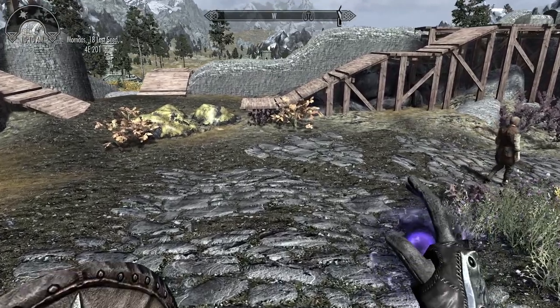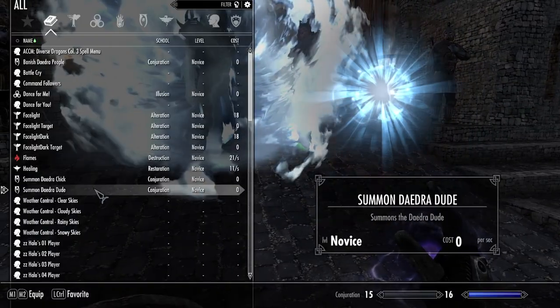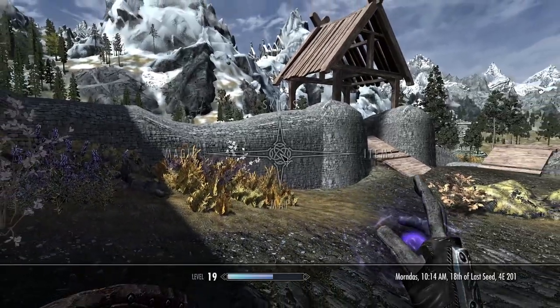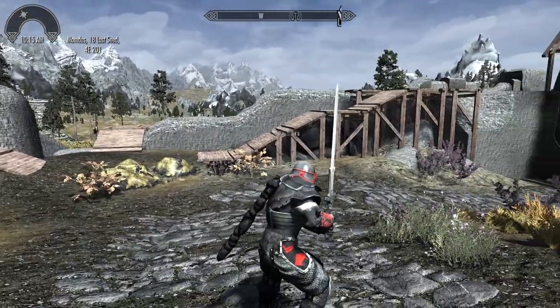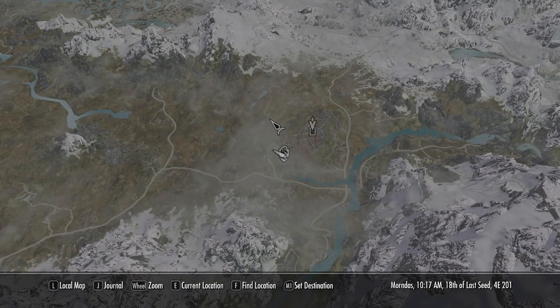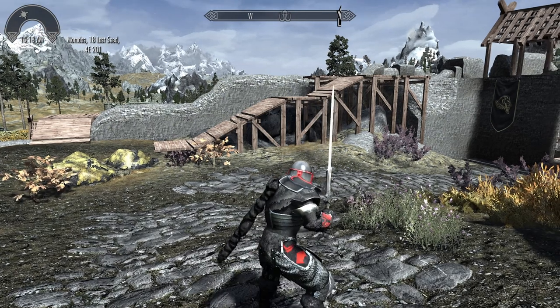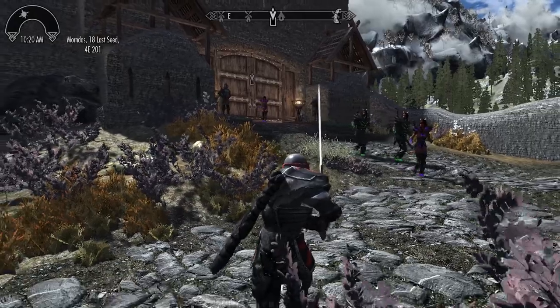I'm going to go ahead and conjure up some more of these. Now, if you're using my Housecarls and Hussies mod, you can conjure up to four Daedra or creatures. We're going to conjure up a couple more of these and head over to Halted Stream Camp. I'm going to enable my map markers and put myself on God mode so I don't get killed. And they will follow you — right along behind you.